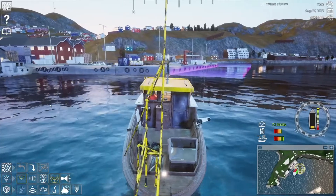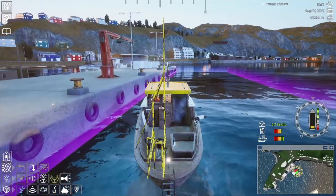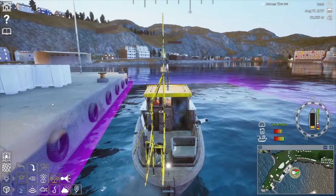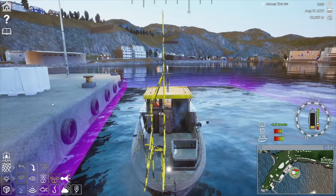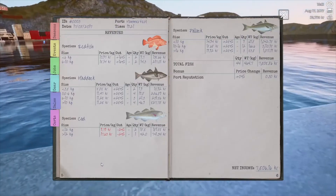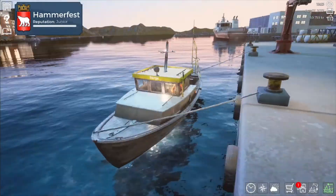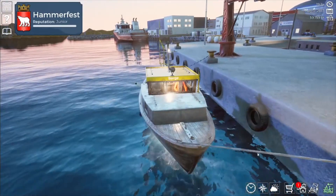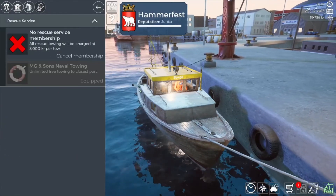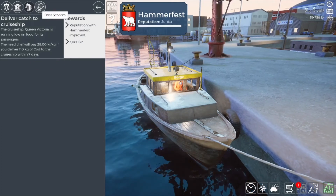I'm not worried about any crew yet - like I said, once I get to about 250,000 I think that's when I'll take on crew. Coming in hot - let's reverse it. Let's dock and sell. 7,500 kroner - okay, I'll take it. Gets us just shy of 60,000. Reputation is still Junior. I sold - what did they want? Cod. I don't have cod, I didn't have much cod. That's fine.